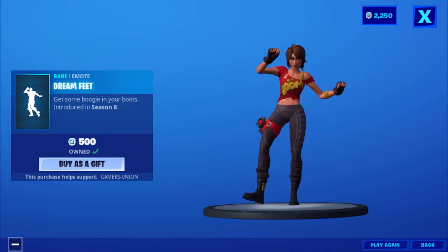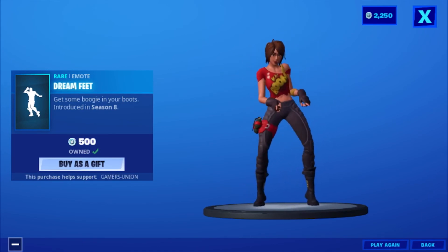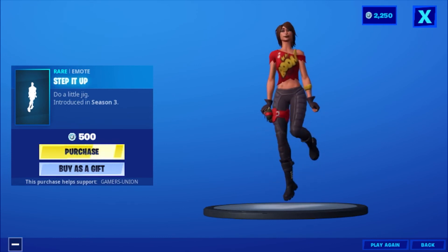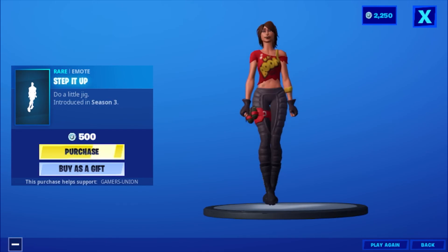Then we have the emote Dream Free — 'Get some boogie in your boots' — introduced in Season 8, 500 V-Bucks. Then we have the emote Stepping Up — 'Do a little jig' — introduced in Season 3, 500 V-Bucks.